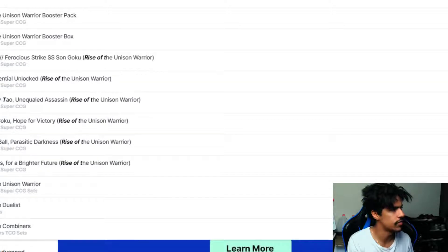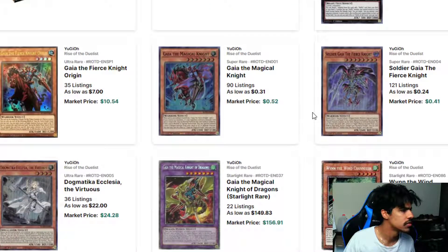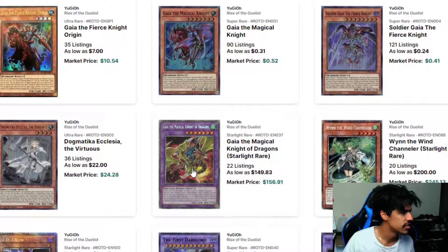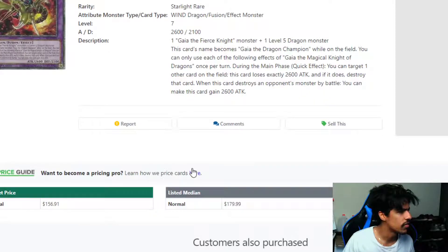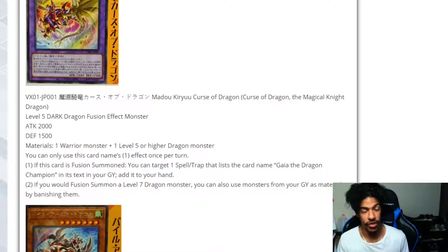Let's check Rise of the Duelist. Oh, it's Gaia — is Gaia a dragon? Yes, it is a dragon. Okay, interesting. Let's move on to the Armed Dragon support.